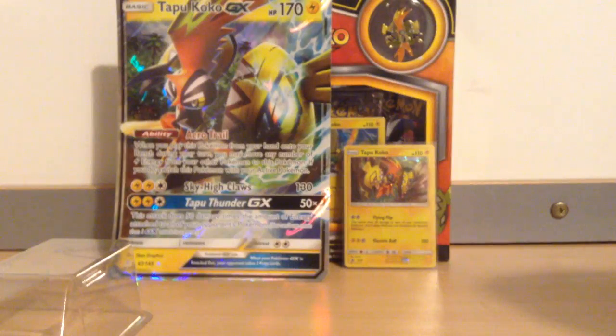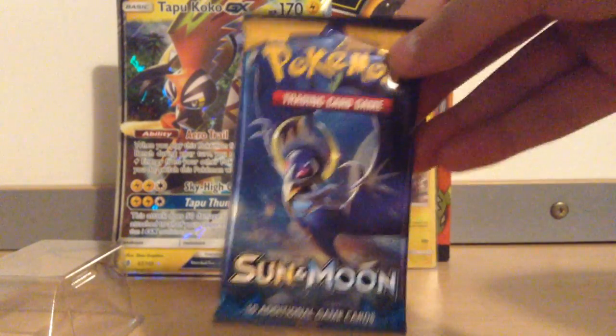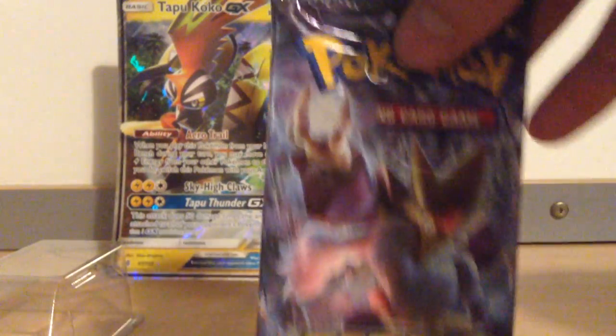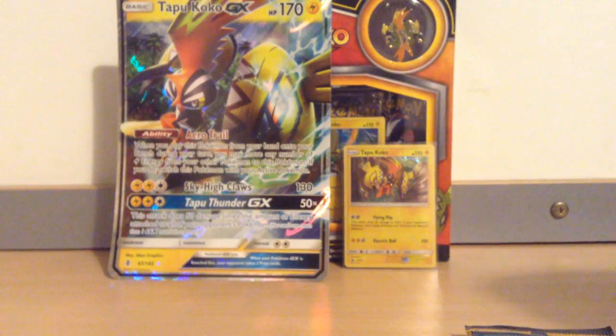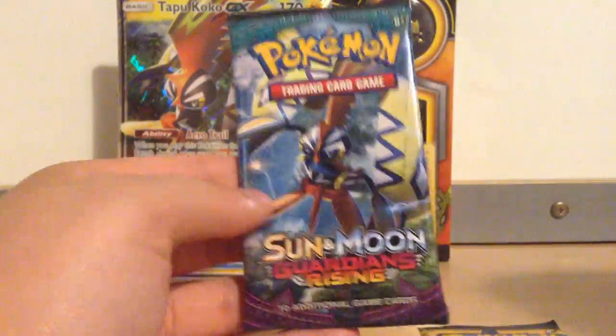We have three packs that come with it: one pack of Sun and Moon, one pack of Sun and Moon Guardians Rising, and one pack of Fates Collide. Fates Collide is the oldest set, so we'll do it in reverse — Guardians Rising first, then Sun and Moon base, then Fates Collide. Let's start with Guardians Rising.